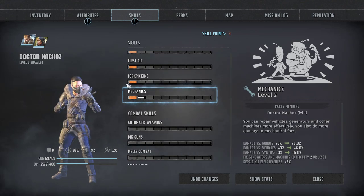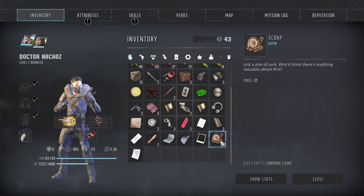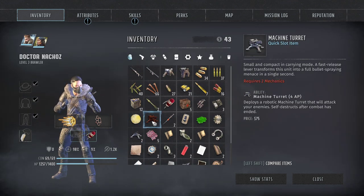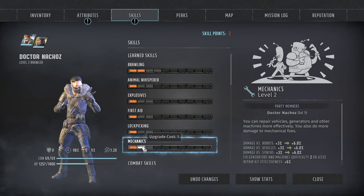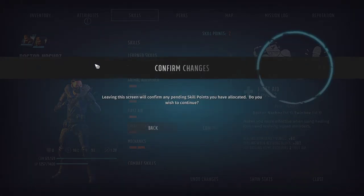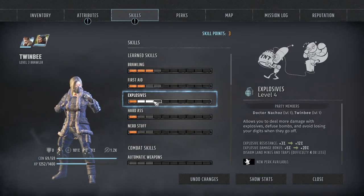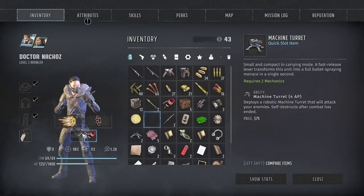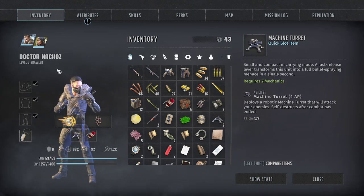Mechanics is really important to get for this guy, because later on you're going to get a robot turret. This requires mechanic level two and this thing is just totally OP. When you get in trouble, you can just drop this guy down in the middle somewhere and it's going to mow everything down — this guy can pretty much clear the map. Let's go ahead and give him mechanics. Lock picking is good too, because there are some places you want to lock pick. He's the lock picker; she's got first aid and nerd stuff. Now the turret is available — it's going to be fantastic to use.